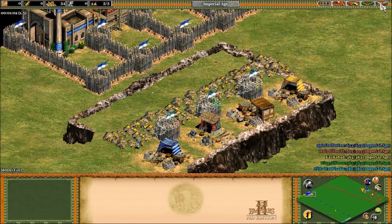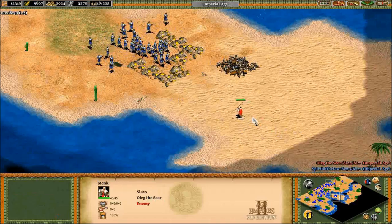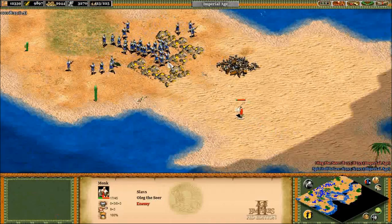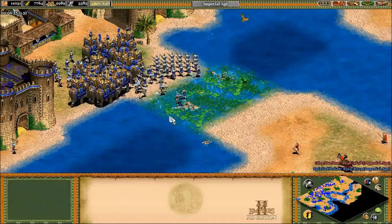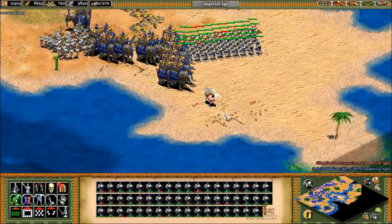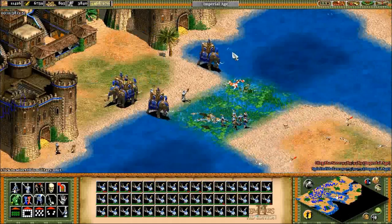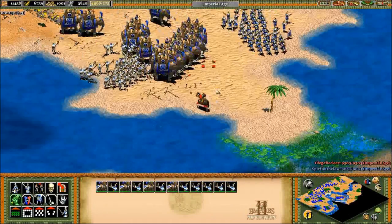The other unique technology for the Indians gives the hand cannoneer plus one range. It's really hard to evaluate the impact of this technology as its effectiveness depends on unit composition and how you use the units. At the very least, that makes their hand cannoneers the best in the game — right? Well, not necessarily. They don't get the last archer armor upgrade, so now we have to weigh better range with lower armor. It's hard to resolve that trade-off, although I think the intention is for their hand cannoneers to be very strong despite the low armor.